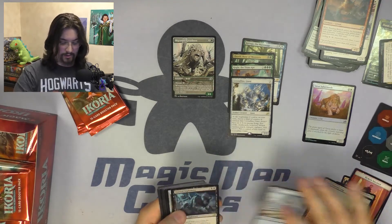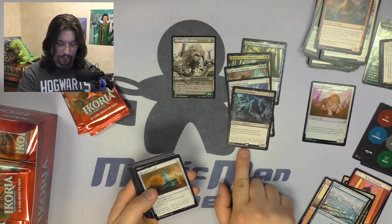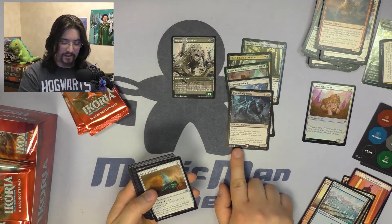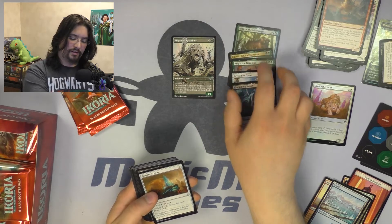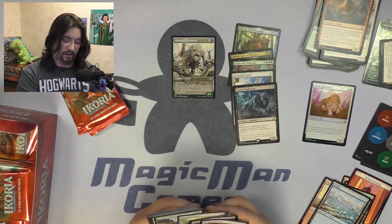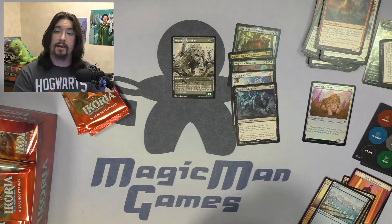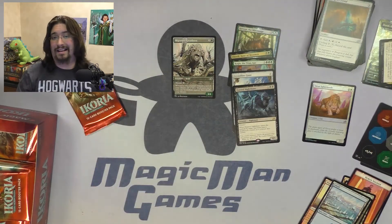Pack five — some tokens, which are nice. Hunted Nightmare: three mana, four/five, Menace. I have a feeling this is a very underrated, overlooked card. It's probably not going to shine in standard, but it's definitely a Commander staple. I have a feeling a lot of people are going to put this into a lot of decks.